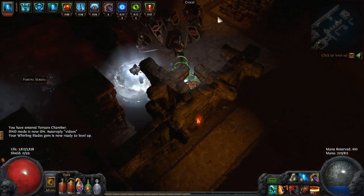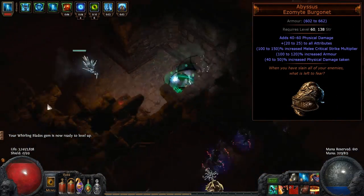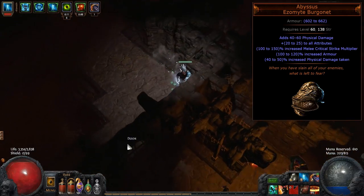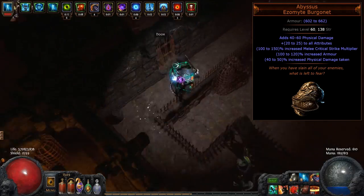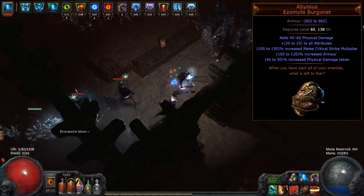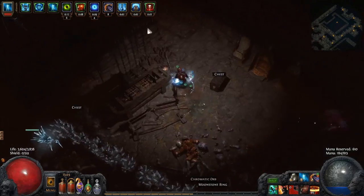Now I'll go over notable unique gear options. On my Southpaw Reaver I'm currently using the unique helmet Abyssus. This helmet is one of the most insane DPS increases you can get in one item, especially when compared to its fairly reasonable pricing. Abyssus gives a huge amount of added flat physical damage and the highest single crit multiplier in one go, with up to 150% available on the best roll. The drawback is that it makes you much more susceptible to physical damage, and combined with a huge physical damage bonus, makes you very vulnerable to dying to phys reflect.